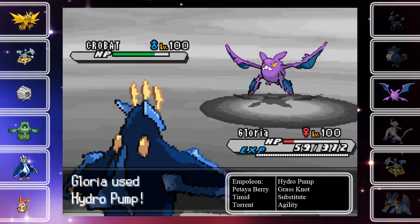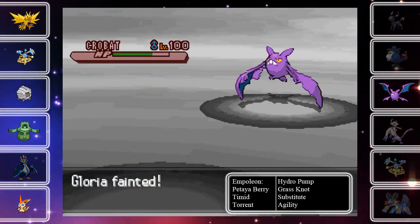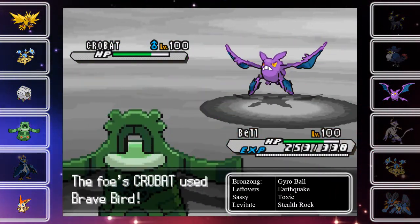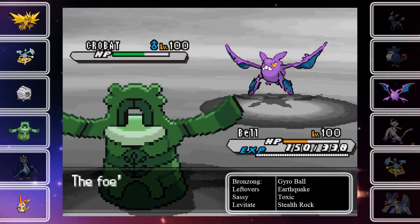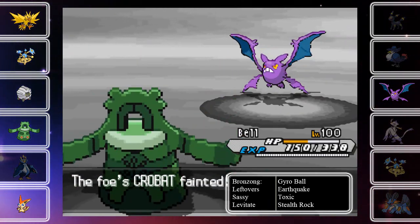I'm going to go for Hydro Pump — I miss. He goes for Brave Bird, it knocks me out. You know what, I figure I should end this battle the way I started it — not with Victini, because he fainted early, but with Bronzong. He's going to hit me with a Brave Bird, I'm going to come back with a Gyro Ball, and I am going to end this battle right here and now. Good game, man — you were just another victim of Empoleon.